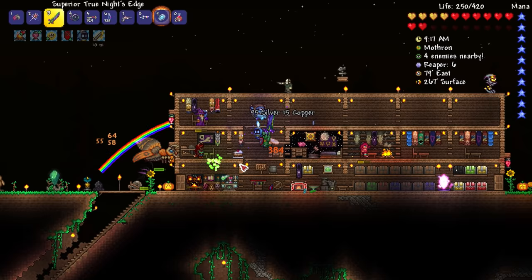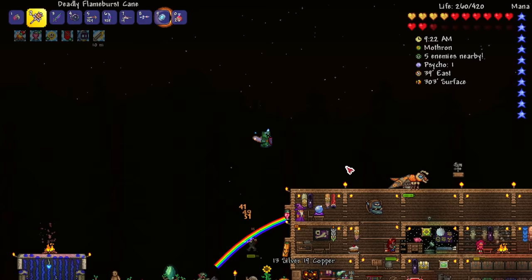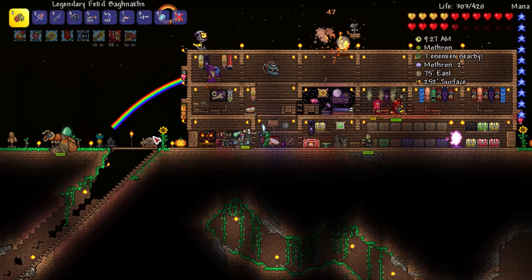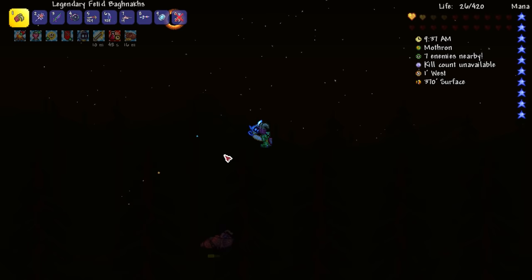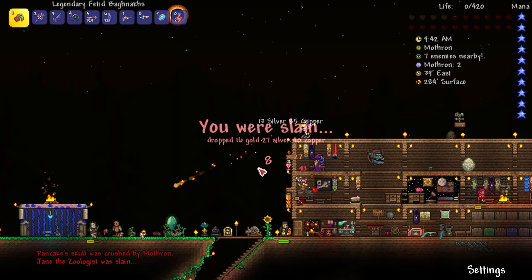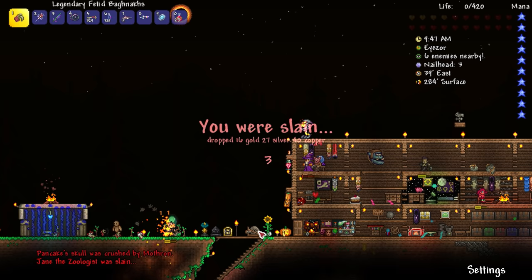It's fighting back at us. Let's get the thing up here on this side — hopefully that'll kill it. Let's get tiger claws out to take these guys. Oh, is that an egg? There's like an egg there — I wonder if that comes from the Mothron. I'm almost dead — I died from Mothron! And the zoologist is dead too, everything's dying over here.